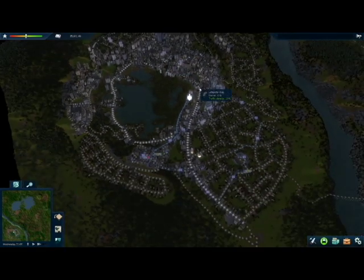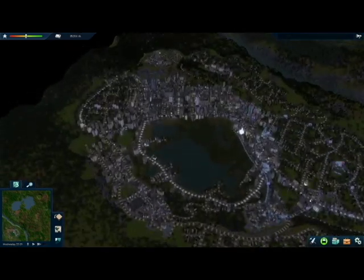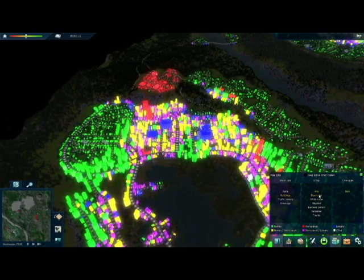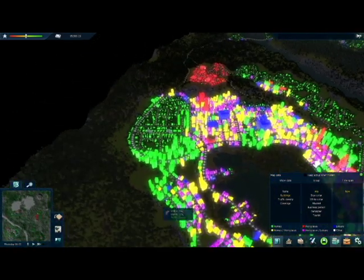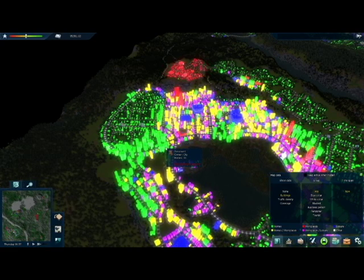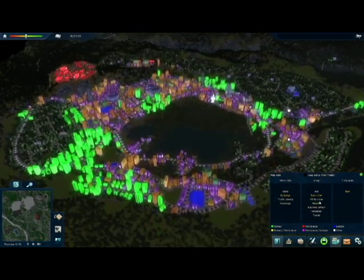Now I'm going to show you how we can use the data views to create profitable lines. In this video I'm going to use bus lines, but it should be able to apply to any type of transportation in the game. If we first have a look, you want to use the buildings view, and then here we've got classes of people in the city.